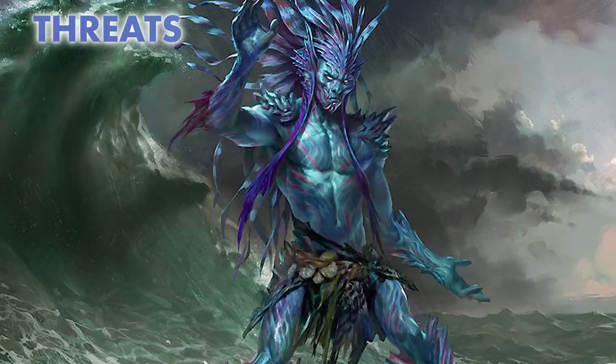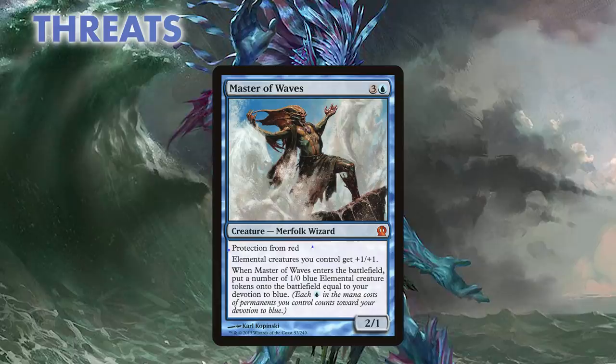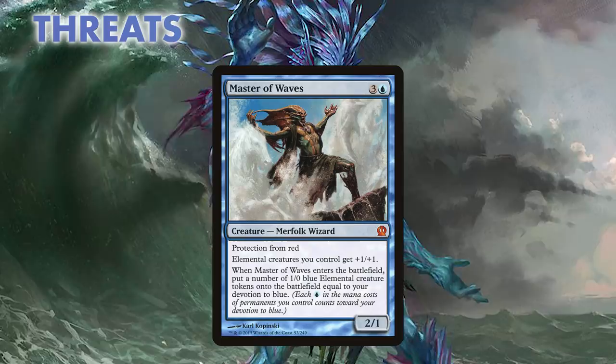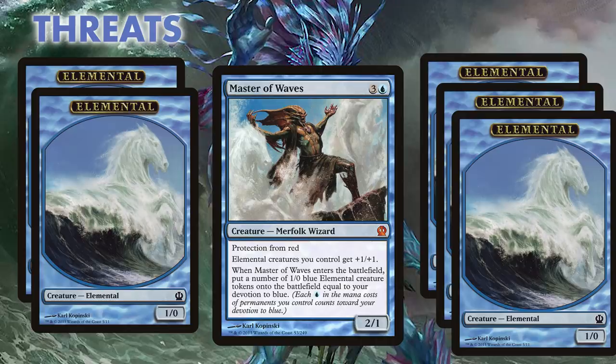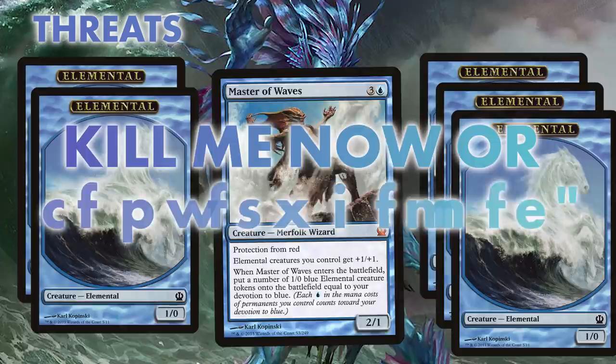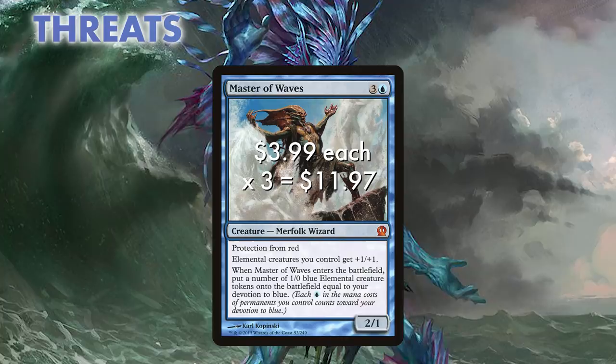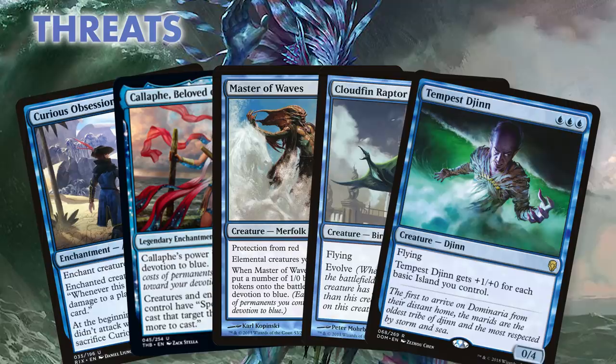Our last threat is sure to make waves — in fact, he'll master them. Master of Waves is our game ender. For four mana, we get a 2/1 with protection from red that makes a number of 1/0 elementals equal to our blue devotion. Master of Waves is even a lord for elementals so that our waves can stick around. Depending on when he drops, this easily makes four to seven 2/1 tokens and gives our opponent a simple question: kill me now or be overwhelmed by the waves very soon. If we curve one-drop to four-drop, we are looking to place 16 power of creatures on the board for four mana. What a steal! This is also the most expensive card we run at about $5 each, but well worth that price.